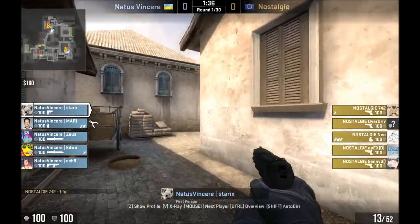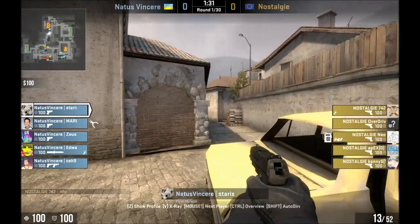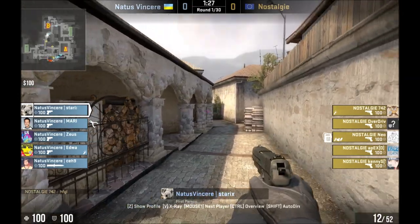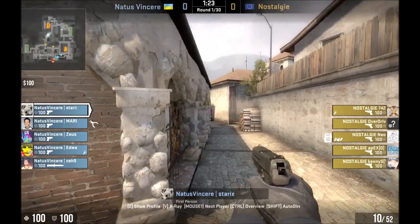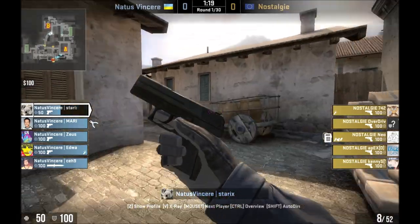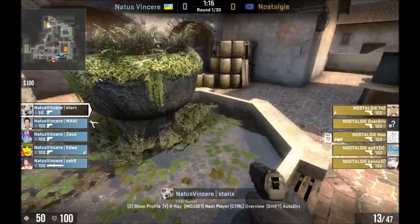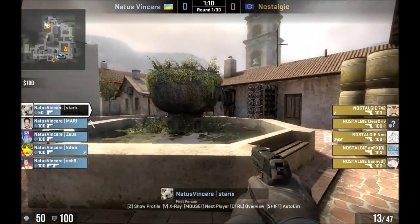This is a pistol round, and he plays it pretty actively. Checking every spot here, he kind of works his way up banana until he encounters someone. I think he figures they might push after him, so that's why he falls all the way back here, and you'll notice his teammate comes up to support.